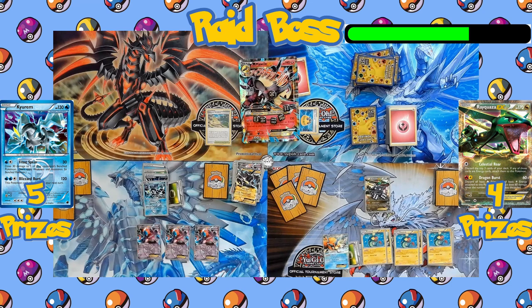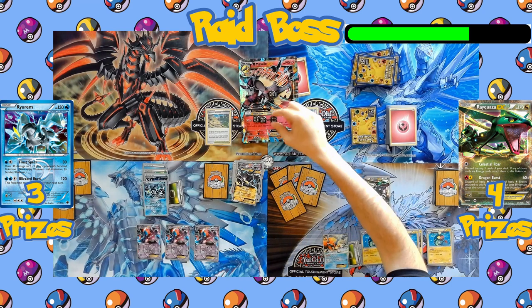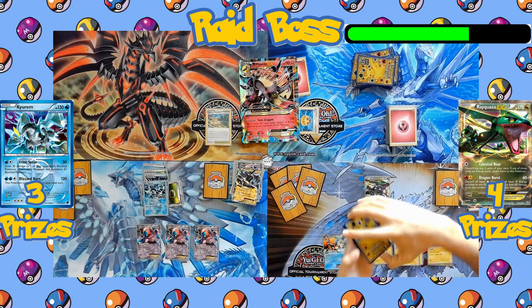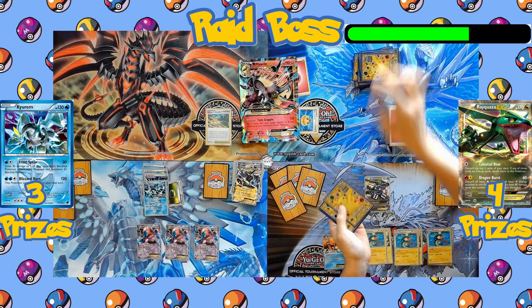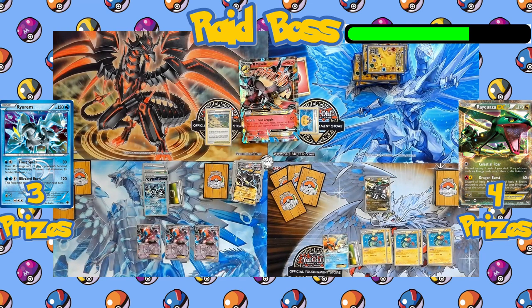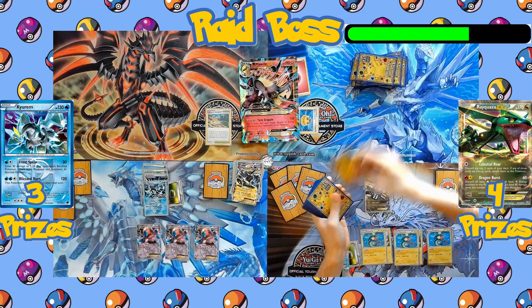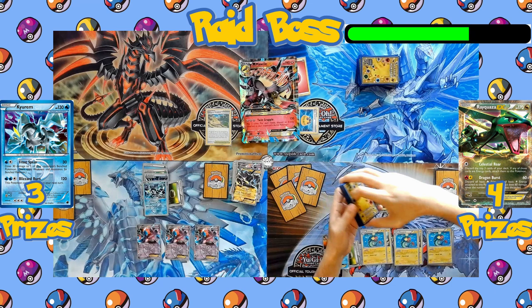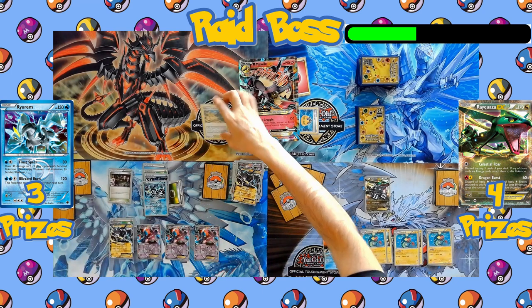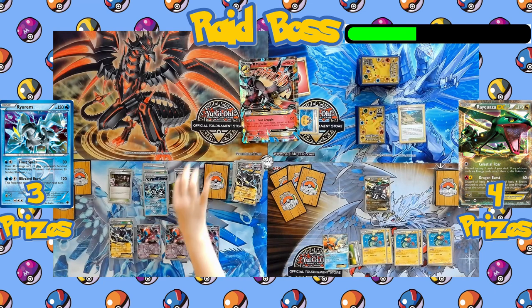Team Plasma takes two prizes for losing an EX Pokémon. Mawile heals itself and burns a ton of cards off its deck because of all the damage it took. Turn passes back — Team Plasma benches another Thundurus EX and gives it a Prism Energy, followed by Virbank City Gym to replace the Collapsed Stadium, and another Hypnotoxic Laser to once again poison Mawile.